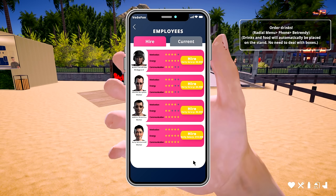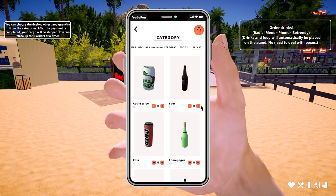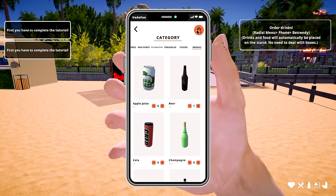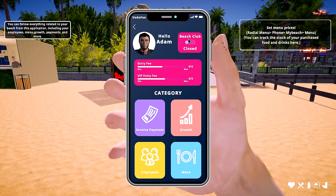Order drinks from the trader app — go back to the phone. That place sells absolutely everything. Go to drinks and food — it'll automatically place on your stand. I can only order one at a time. Let's order that one thing — it's not much but it's just a tutorial. Set prices in the radio menu and beach growth menu — there's a whole bunch of stuff here!